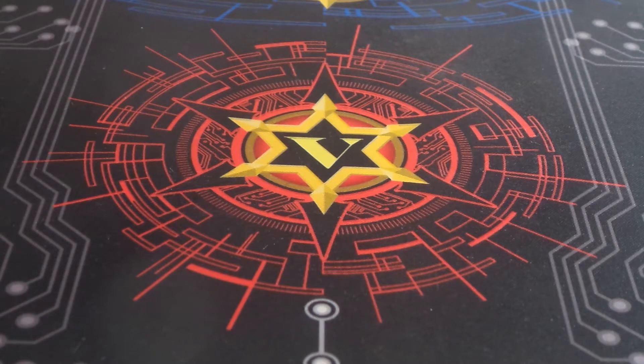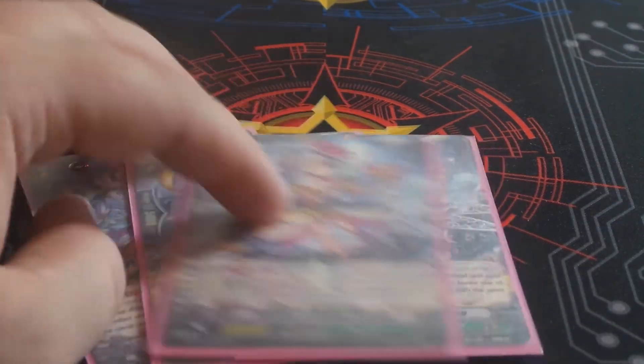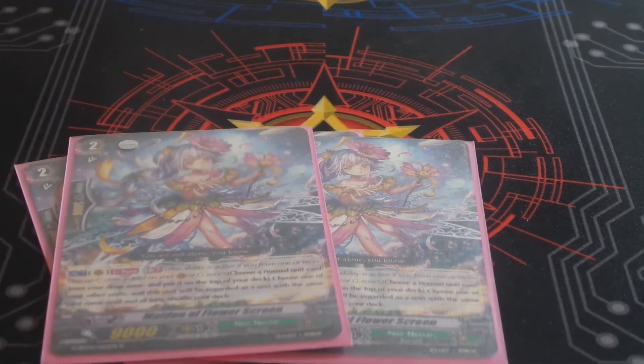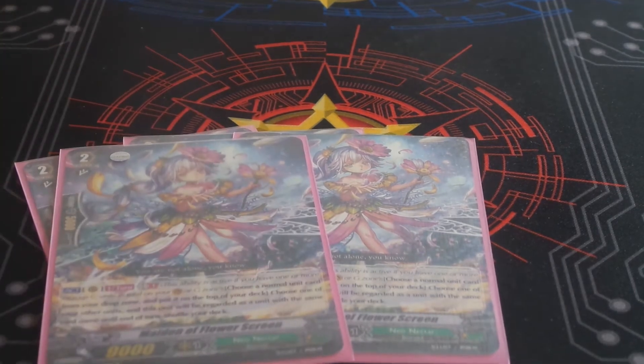For the Grade 2s, I have four Flower Screen. She has the ability to search your deck and put stuff back. It's cool when you're getting ready to Legion — you need to put the mate back but you don't want to waste one of your Legion puts to do it, so she handles that. She also helps with other things in the deck which I'll get to.